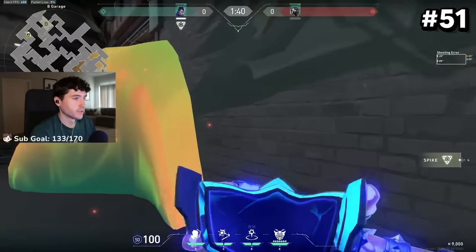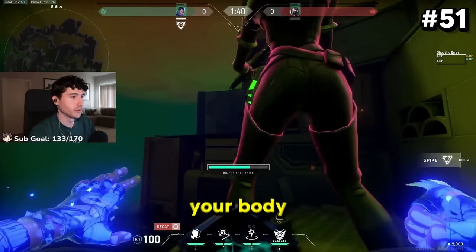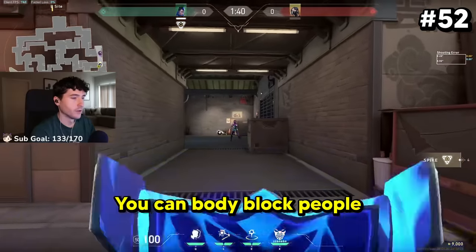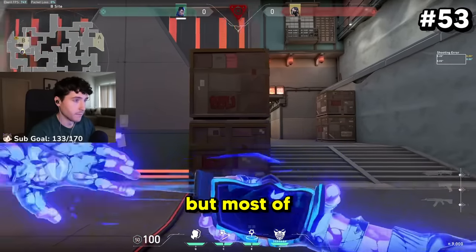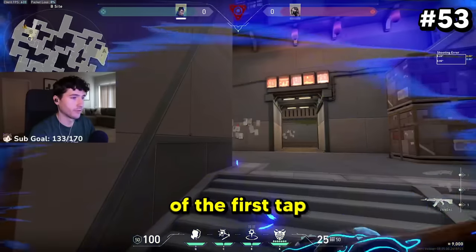Whenever there's an enemy Viper ult, use Yoru's ultimate, find the Viper, and have your team shoot your body to get free kills on the Viper. You can body block people while in Yoru's ultimate — most of the time, once you un-ult with Yoru, they will hop off of the first tap.